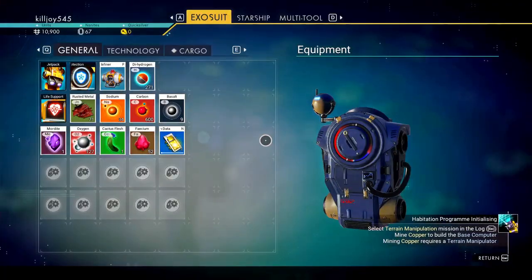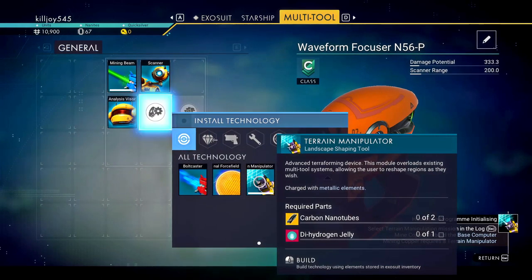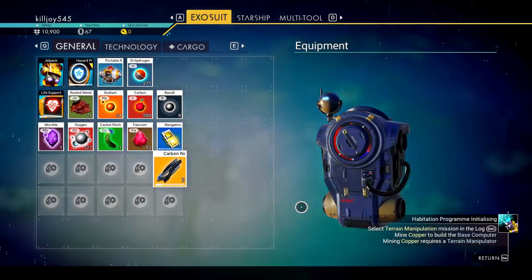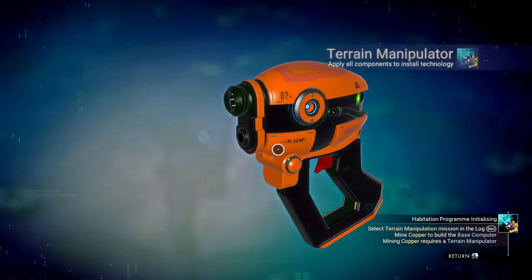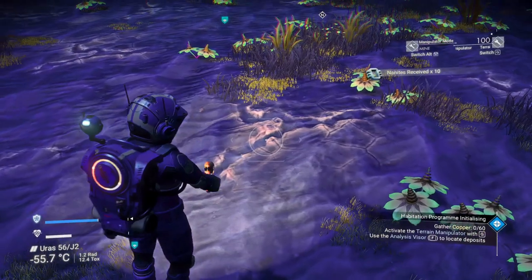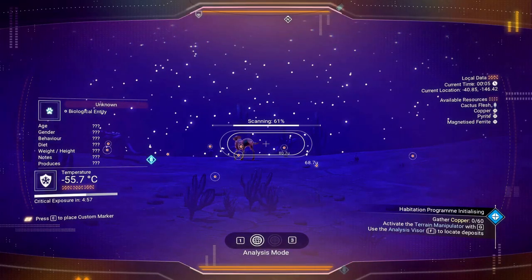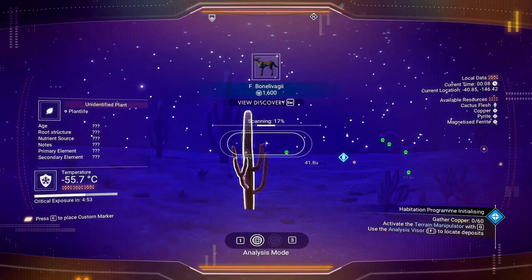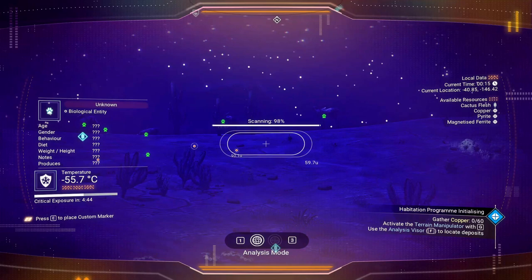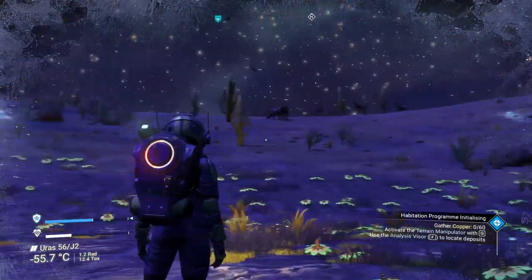We are going to need a terrain manipulator. Let's craft it — keep carbon nanite tubes. Not a problem, we can make that up real quick. What that allows us to do is it allows us to dig in the dirt, and surface minerals will now be able to be extracted. Since I'm playing this on keyboard, use G to change the kind of weapon you're using. Units received. Now it says get copper — let's go ahead and find out where copper is.